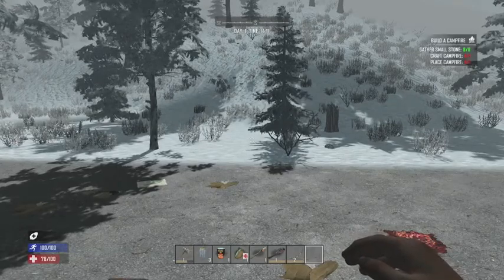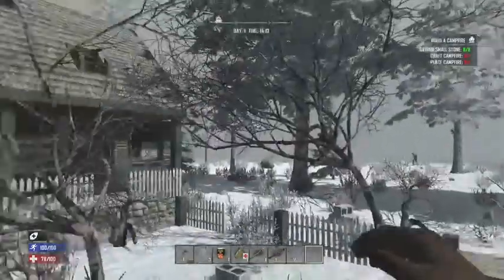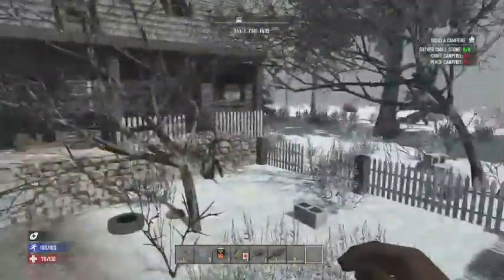Hey everybody, back here on 7 Days to Die and we are going to be building a campfire. For this we are going to need 8 small stones. That is a little base right there that I'm using right now — my temporary base. It's very temporary.